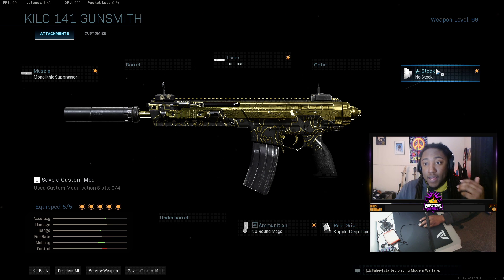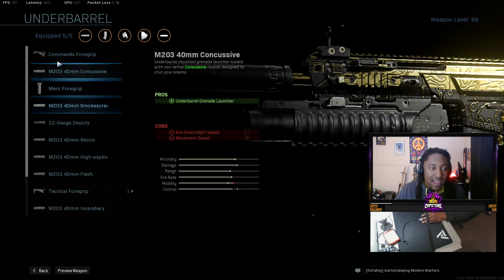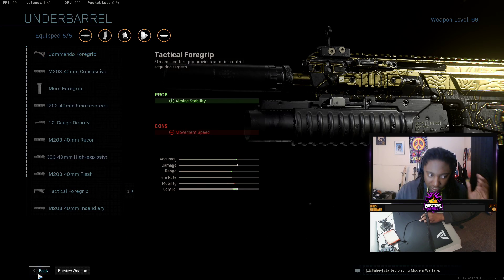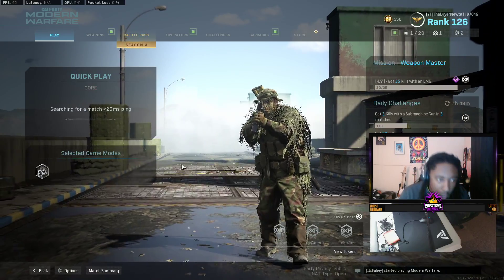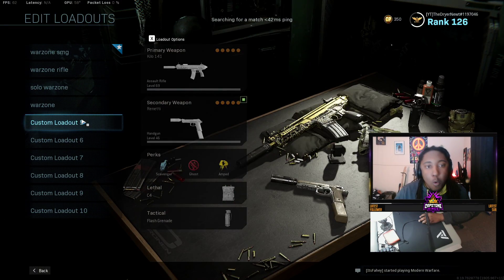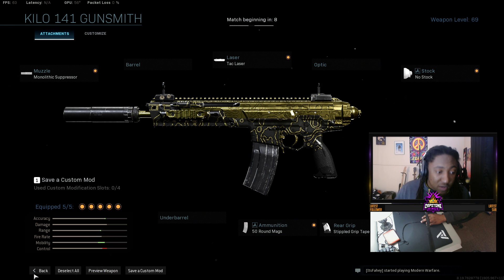We're running the stripper grip tape, the no stock attachment, and the tack laser. Those three combinations give you a really good ADS time. And the funny thing about this class — we're not running the commando foregrip. For all my AR classes I usually run the commando foregrip, but this class you don't need it. You're going to absolutely shred people. If you aren't really good with the iron sights, you could switch out the no stock for an optical. I personally think the iron sights are okay, and it looks like we found a match.